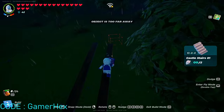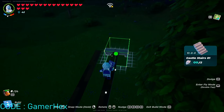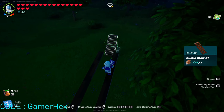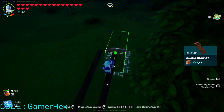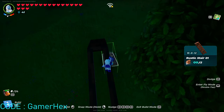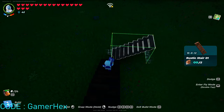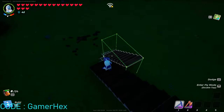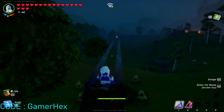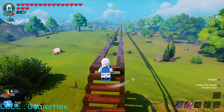Now we need to build stairs so we can go down. I need to build stairs that perfectly match — let me rotate the stairs and put them here, going all the way to the right. Building the stairs down — now as you can see the stairs are a perfect match.